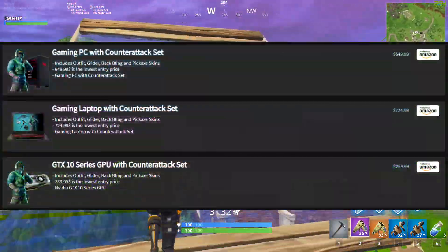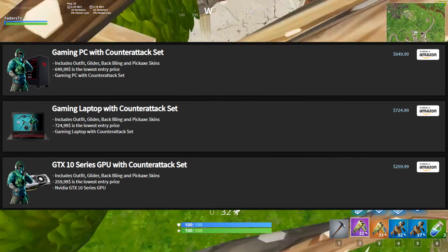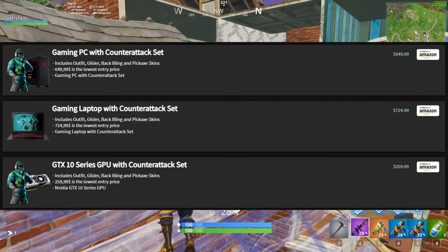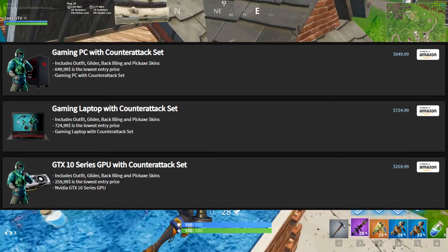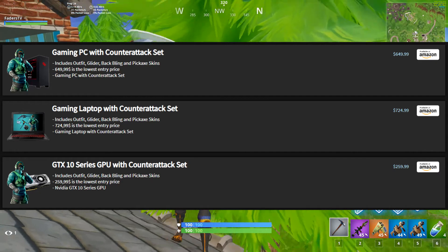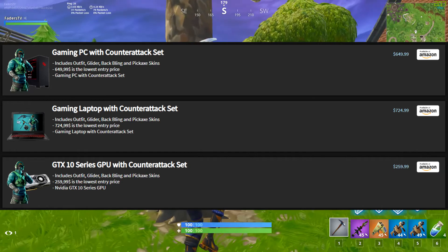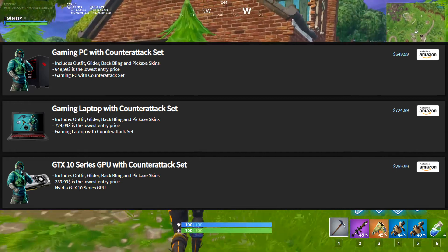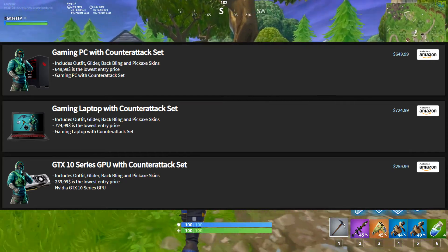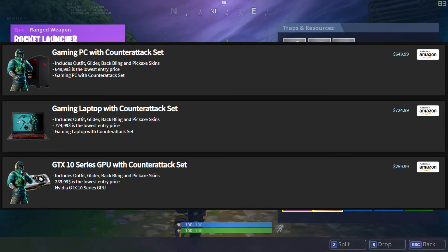As you guys can see on screen right now, there are three different bundles or three different ways of getting this. There's the gaming PC with the counterattack set, which is currently listed at $650 — which is actually not a bad setup. If you guys want to go ahead and just buy a new desktop to try PC gaming, it's really worth it in my opinion. Definitely go with a gaming desktop instead of a laptop because with a desktop, if you want to upgrade it later, you can easily do that.